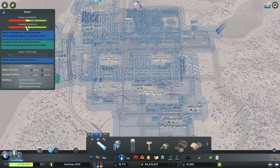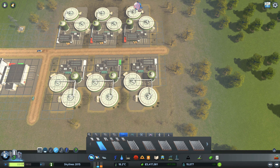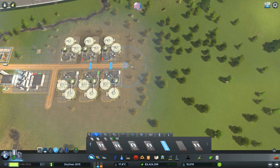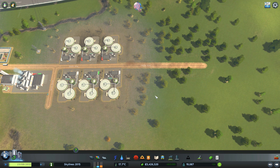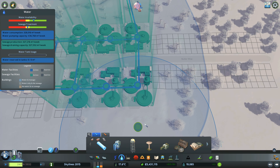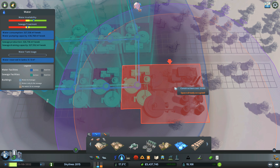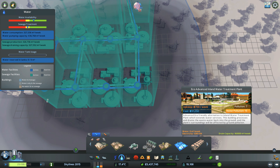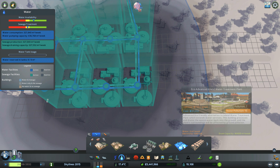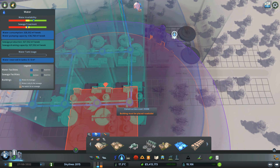Sewage treatment could be better. Let me find that road. Let's make it longer so we can - I can't pick it right. This is the eco one - it costs 700 per week and has a drain capacity of 60,000. This advanced one costs 600 per week and has a drain capacity of 160,000. We definitely need the big boy then - get over here! Then we need to pipe that thing up. Voila.